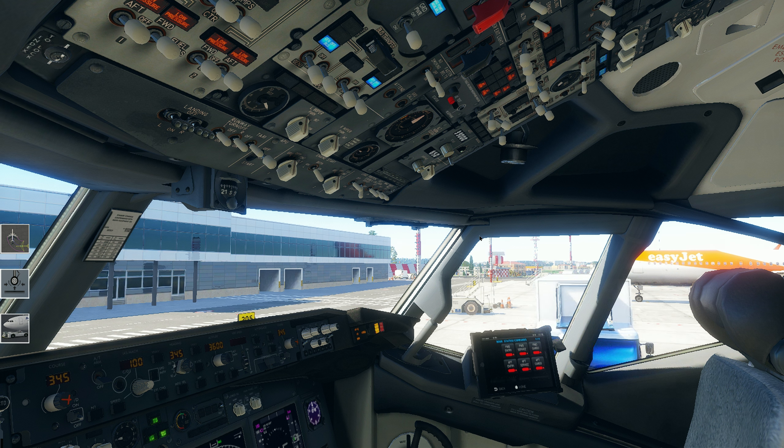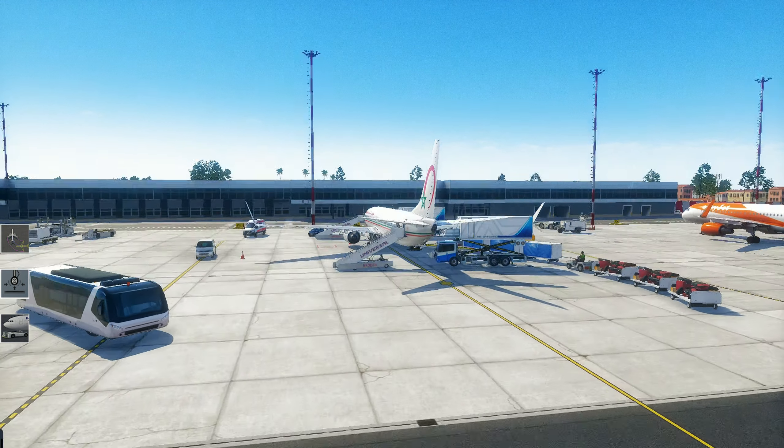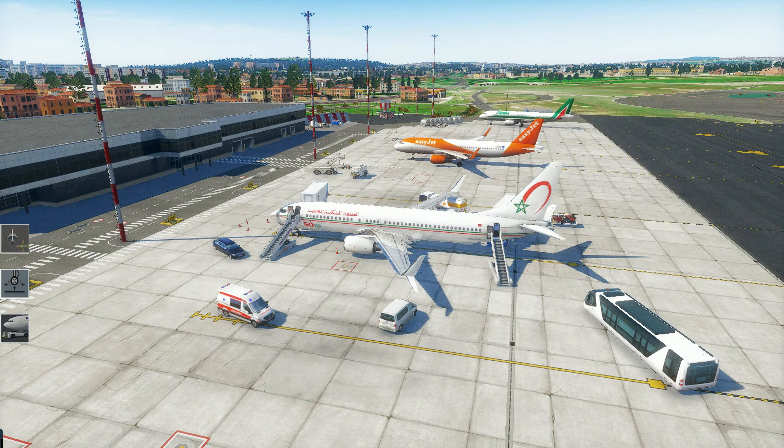Never noticed this before here. This is a default airport — this is Lisbon, Portugal, Humberto Delgado Airport. It's a default airport, but I never noticed it having animated radars, rotating domes and such like that.